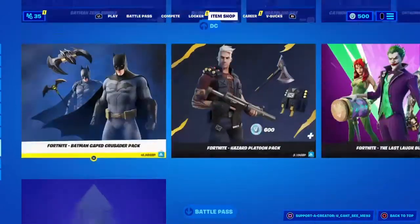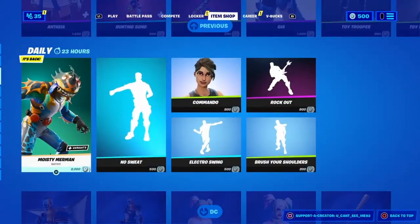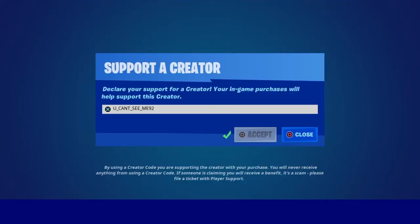And everything's the same here guys. If you want to use a code in the item shop, don't hesitate — use code, you can't see me, in the item shop.